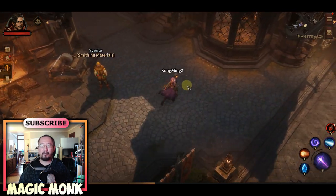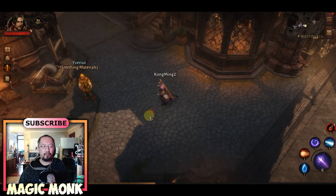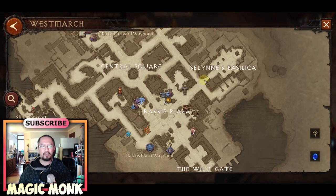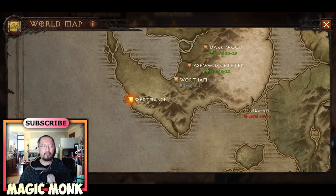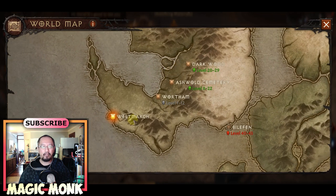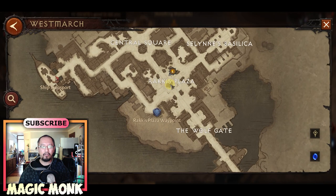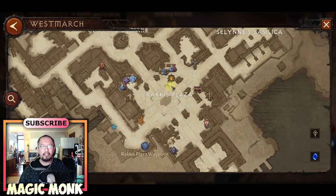The first thing you need to do is be in Westmarch, which is the first capital city you're in when you start the game. From the world map, Westmarch is in the bottom left. You need to be in the location called Rakis Plaza.